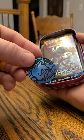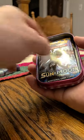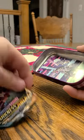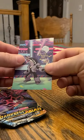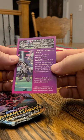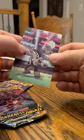Blastoise coin. Cool. And that's the packs — got a Sun and Moon and a Sword and Shield Darkness Ablaze, and a nifty little card. Kind of like a Pokedex entry on the back. It's kind of cool.